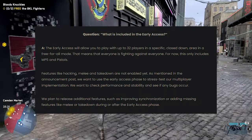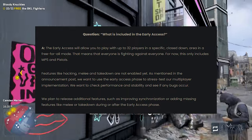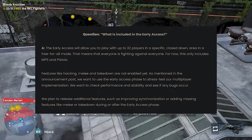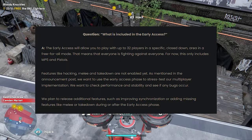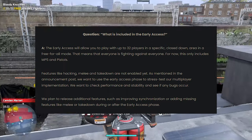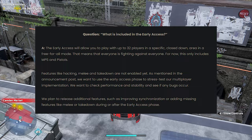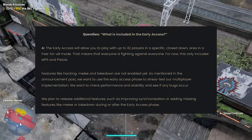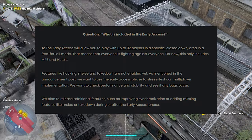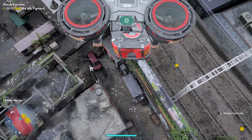The next question is: what is included in early access? Early access will allow you to play with up to 32 people in a specific closed-down area in free-for-all mode, meaning everyone is fighting against everyone. For now this only includes MP5s and pistols; features like hacking, melee, and takedowns are not enabled yet. They want to use the early access phase to stress test their multiplayer implementation, check performance and stability, and see if any bugs occur.